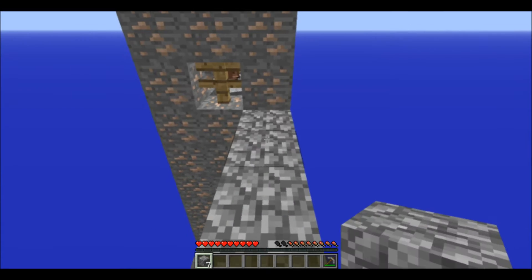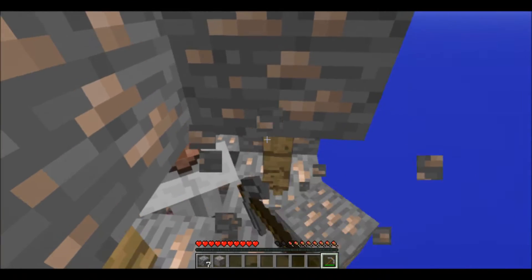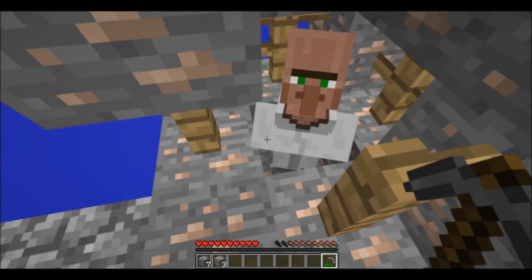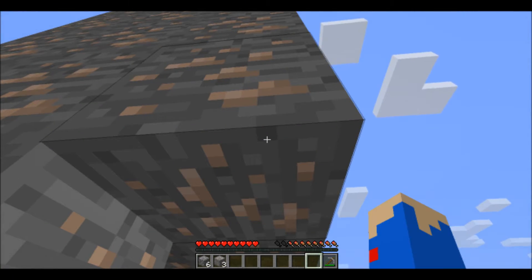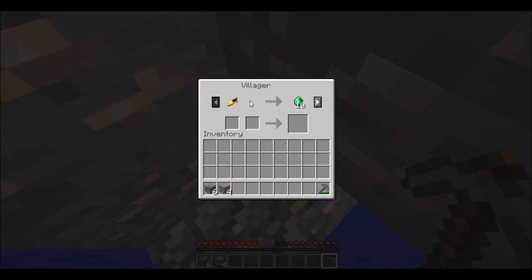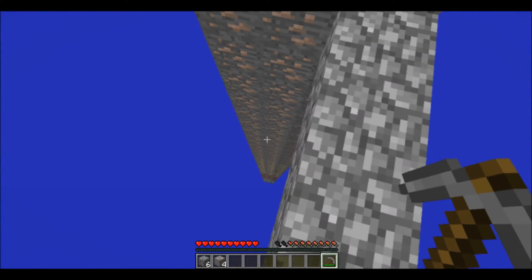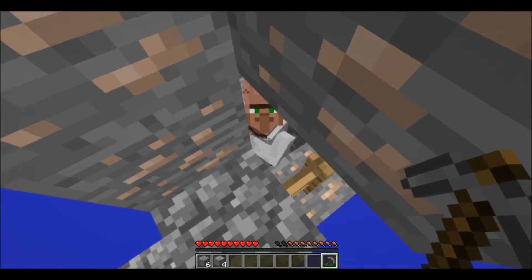Okay, I made it to the iron island. There's a villager here — don't let him free, block that off. Where's the coal? I don't think there's any coal here. Oh wait, there is coal! Oh, it's not here though.